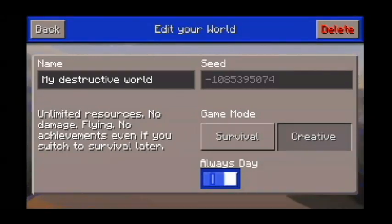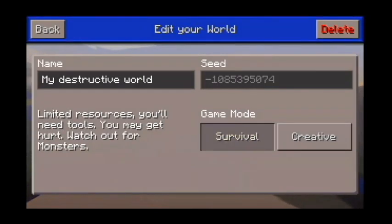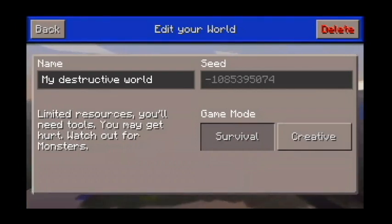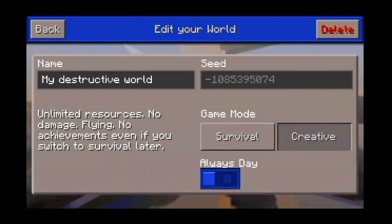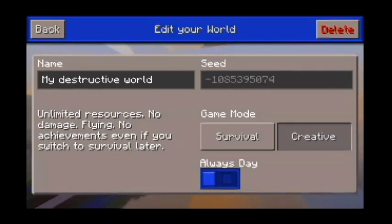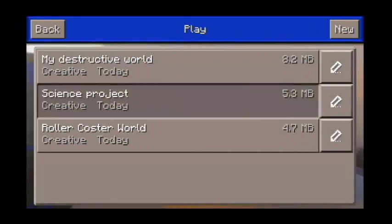There is survival mode where you have limited resources and monsters that are attacking you — examples like zombies, creepers, and other stuff that can damage and cause a big problem to the creation of the cell. While in creative, you have a lot of resources, meaning you've got a lot of bricks to choose from, and no monsters will attack.